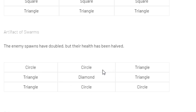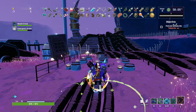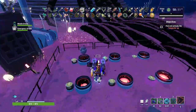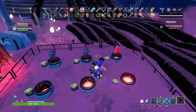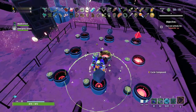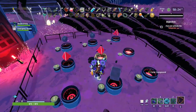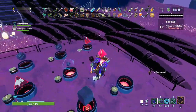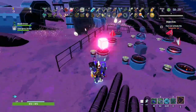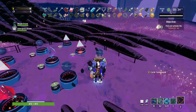We've already put them in order for you, so just match this. For instance, if I want to do the Artifact of Swarms like I just showed you, you need to do circle, circle, triangle, triangle, diamond, triangle, triangle, diamond, triangle, triangle, circle, circle, circle, circle, circle.